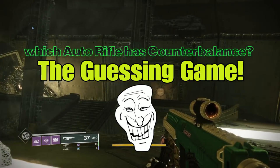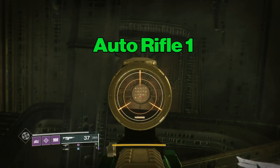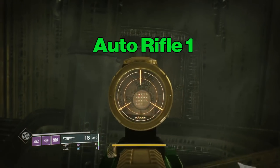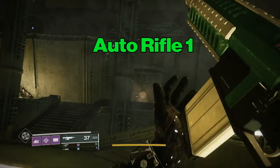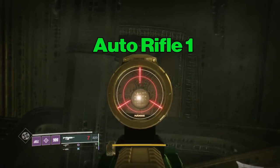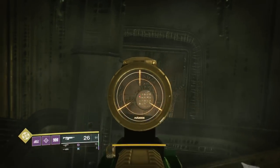Alright, the guessing game — which auto rifle has counterbalance? This is Destiny 2 with the Half Dandy. Here's auto rifle number one, trying to just shoot it in that little circle plate, and it has trouble just staying inside of that. Let's switch it to auto rifle number two and see if there's that much of a difference.